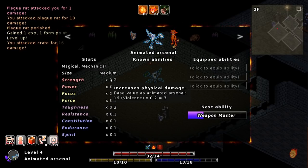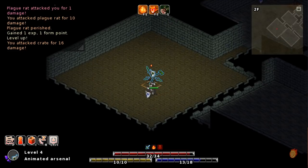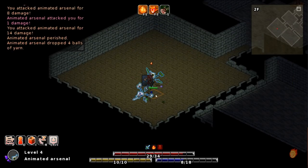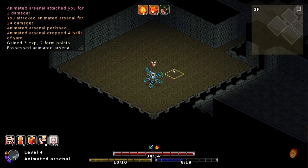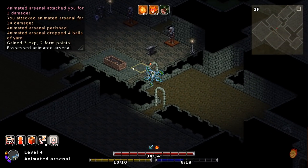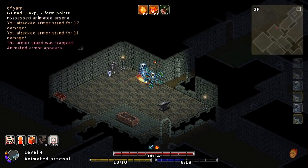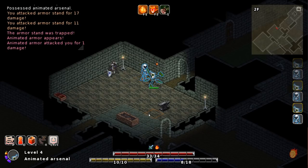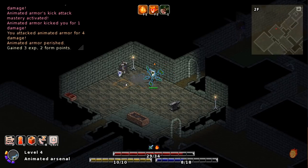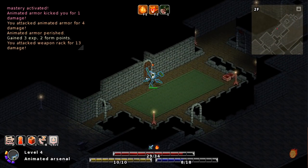Another Animated Arsenal. I'm gonna be able to beat him, but I might as well use him to get some HP back. Despite everything, we've got decent stats. That's not an Animated Armor — there we go. Not really in the mood for going for the Animated Armor right now. I wanna max out the Animated Arsenal for the moment. And honestly, we're doing pretty well for ourselves, so I'm not too worried about these things.